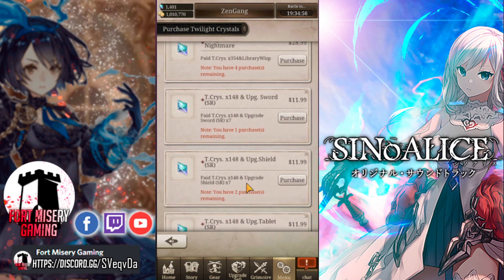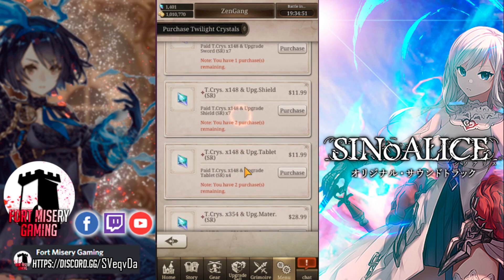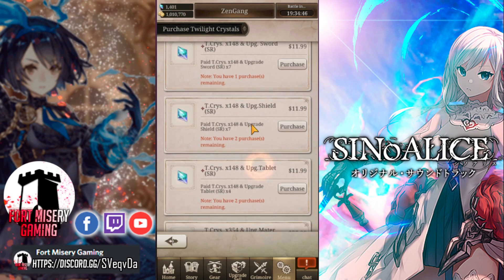The same thing for the armor one. The shield SRs are fine — they're not great. Same thing: if you're buying gems anyway, that's an okay value because that's what they cost normally and you're getting a bonus.